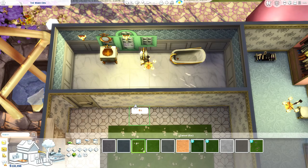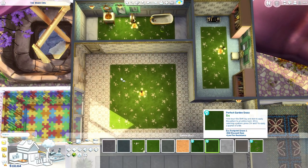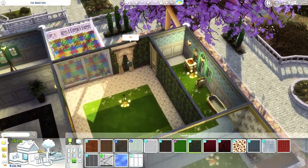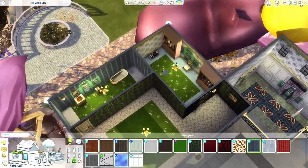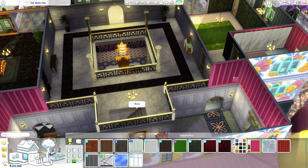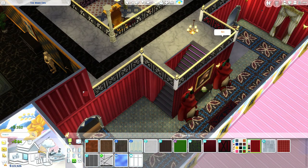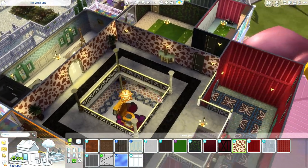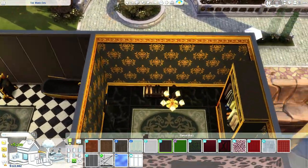We can have some grass. The bathroom can also have some grass, and the wardrobe can also have some grass. We can have some different grass here. We can have some vans — the vans are so fine. Take away that ugly piece. We can have some container aesthetic in this house — pink container aesthetic.